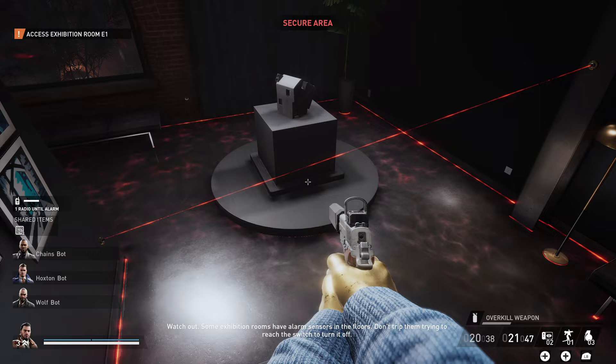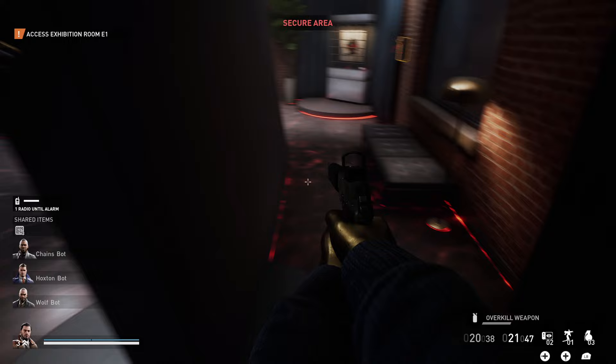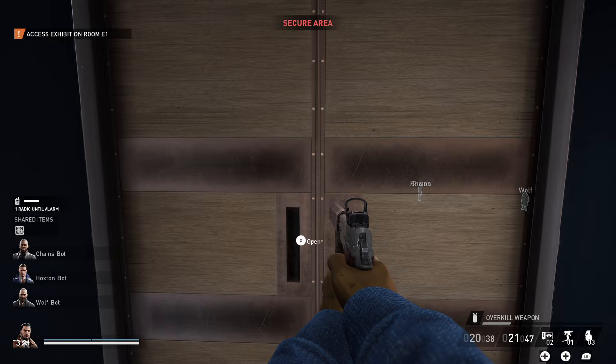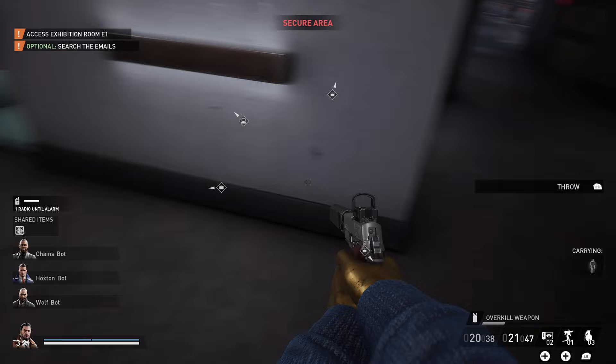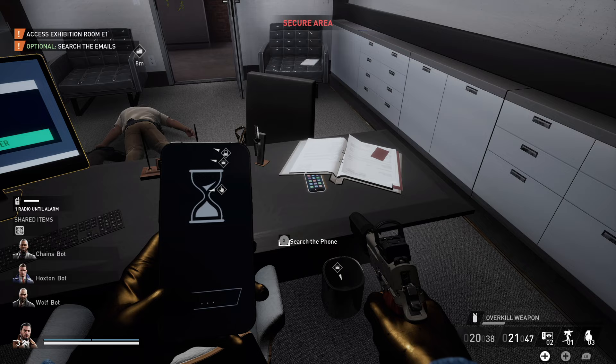Our overall goal is to loot the entire upstairs in stealth while leaving behind the sculptures displayed on the manager's desk, and getting all of the loot over to the van without being spotted. One specific piece of art that needs extra attention is the Uma painting — there will be two identical paintings in the gallery, one real and one fake. You can find out where they are based on an email in the manager's computer. For this run, I have identical paintings in Exhibition 4 and Exhibition 7.